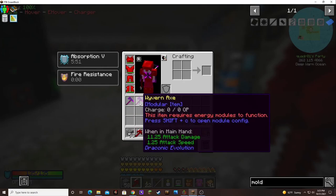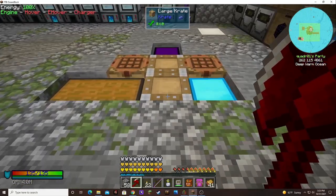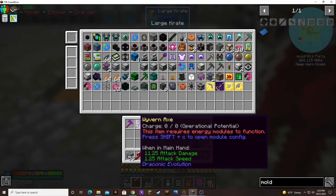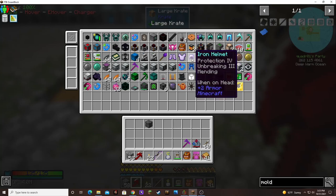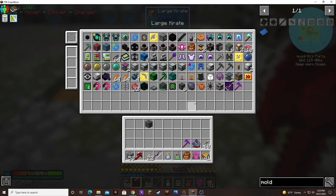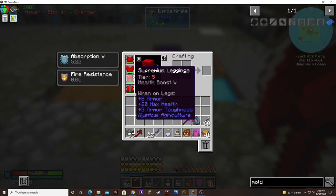And it gave me two Wyvern Axes, just like it gave me two Wyvern Picks. I got a mending helmet — I need to figure out a way to take that off, if it's even useful. Yeah, this stuff is taking damage.